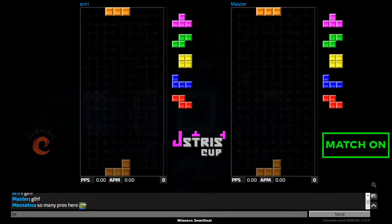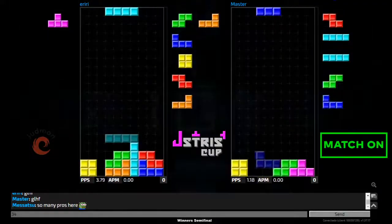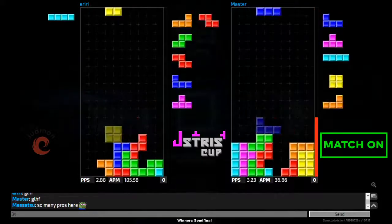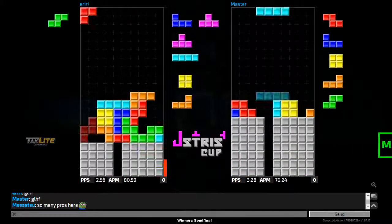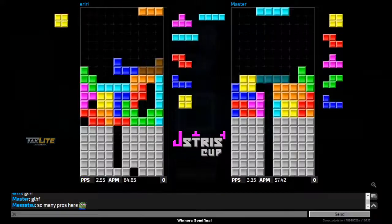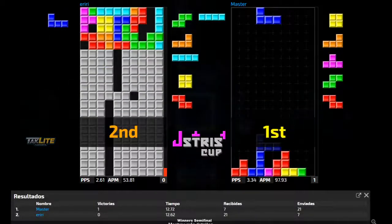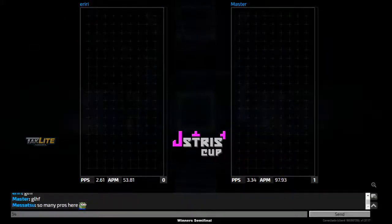Here we go, first round. We see iriri going for the DT cannon and master going for the 6-3 stack. Iriri tried to get the PC continuation but had a few misdrops. Master with a very clean garbage just returns it instantly and takes the first round.